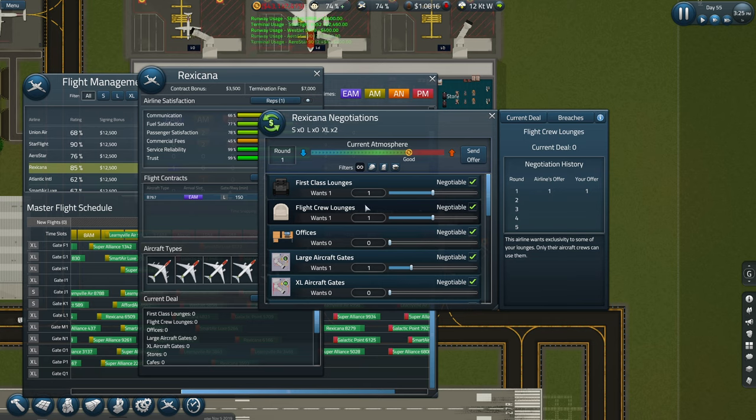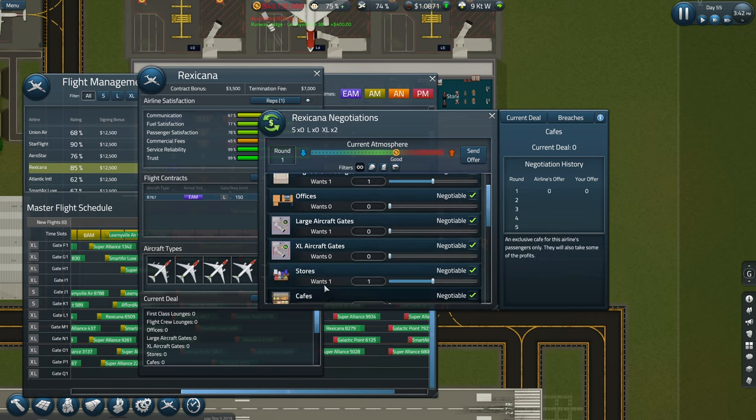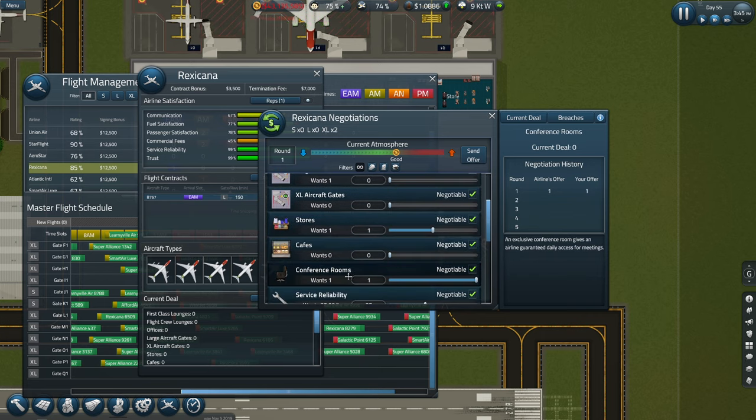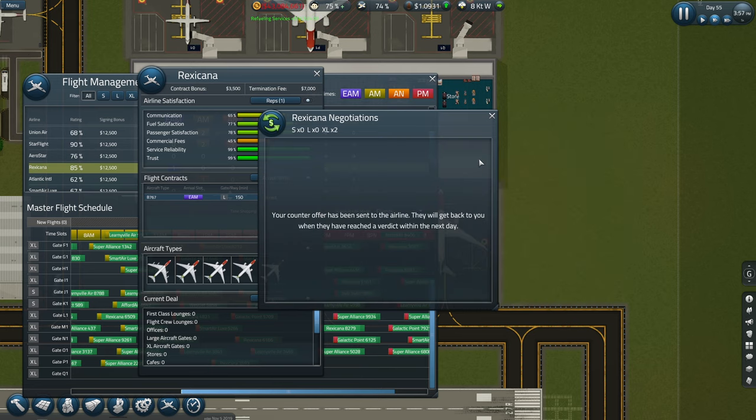We can offer on one - we can do that. They don't need an office now. So they want their own store. No CAF. Conference room. Let's send the offer. Your counter offer has been sent to the airline.